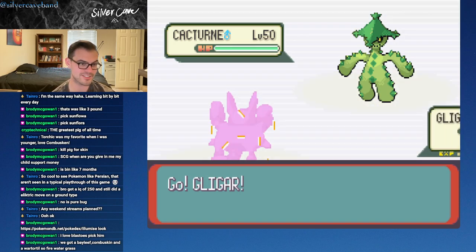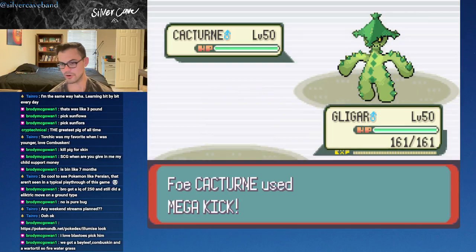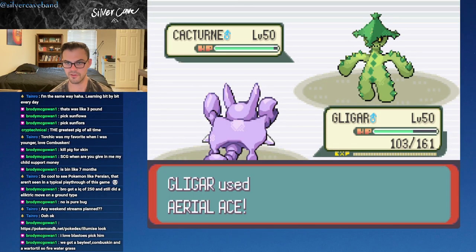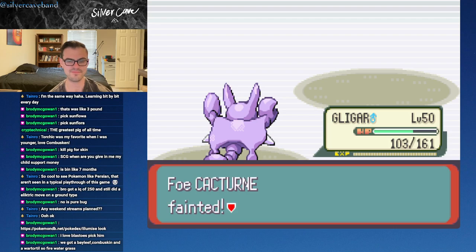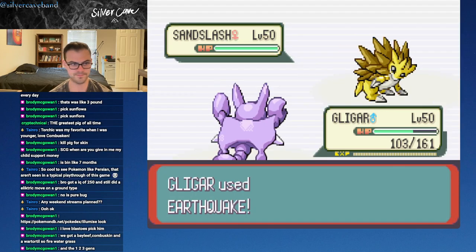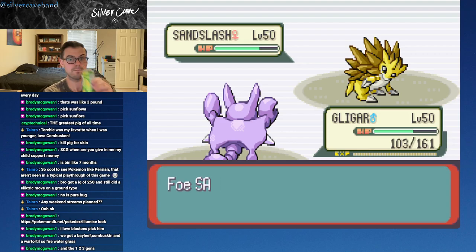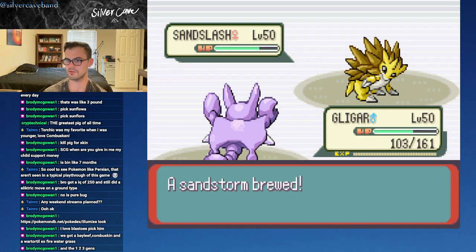We have gotten a Bayleaf, a Combusken, and a Wartortle - we're all in the second evolution of Starters. I figured we'd be faster here - we have that STAB move. Critical hit, baby! So I like the squad we have. Try to Dig? I'll just get you underground. Sandstorm. I think Gligar literally has Sand Veil, so I will take that. The fact that Wartortle has Ice Beam and Surf is so great.